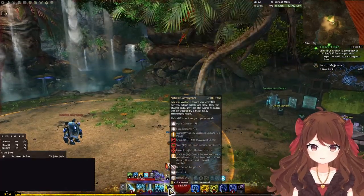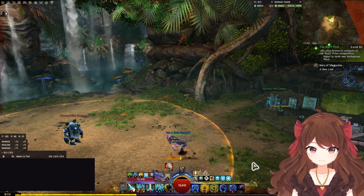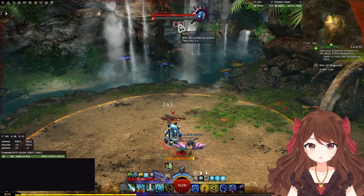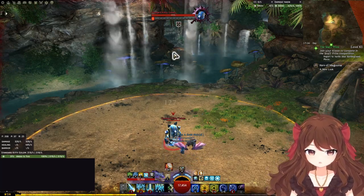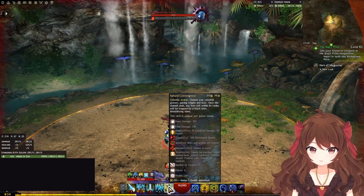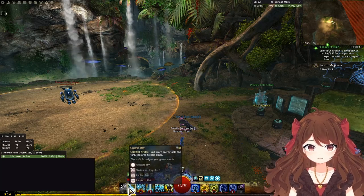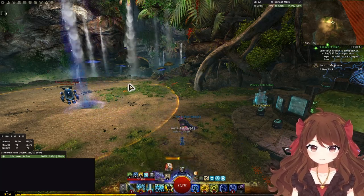Natural Convergence will provide you with personal stability and root you in place during the cast. You can move to cancel the cast if you're using it for stability only. If you don't cancel it, it will pulse Cripple and Slow and then immobilize enemies once it finishes. It also pulses Might, which is why you want to use it in your opener. Keep in mind this is the only CA skill that does not heal but deals damage instead. If all your other CA skills are on cooldown, you can spam Cosmic Ray for healing — similarly to Lunar Impact, it can be cast from very far away.